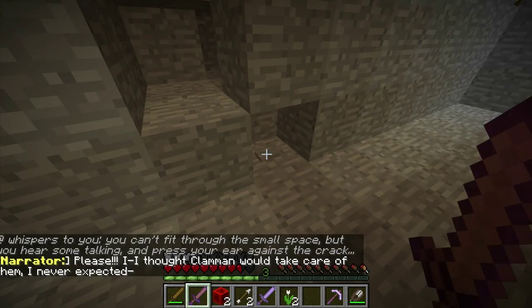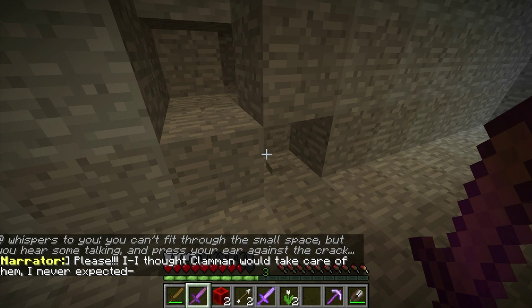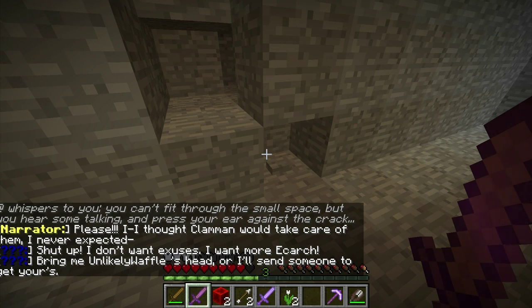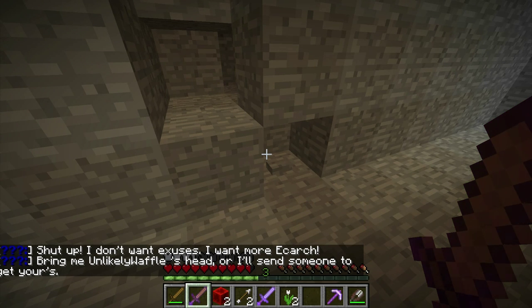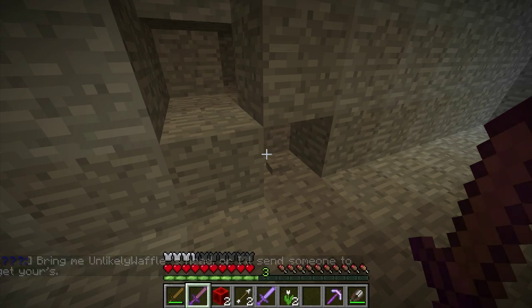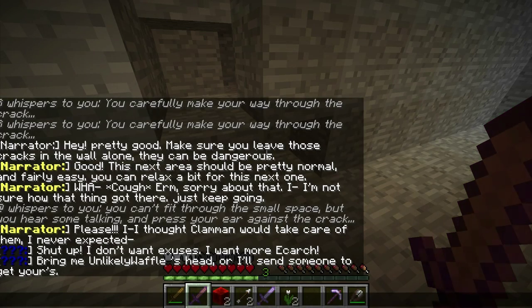Interesting. Crack in the wall. You can't fit through the small space, but you hear some talking and press your ear against the crack. 'Please, I thought Clammy would take care of him.' 'I never expected—' 'Shut up. I don't want excuses. I want the arc. Bring me UnlikelyWaffle's head, or I'll send someone to get yours.'